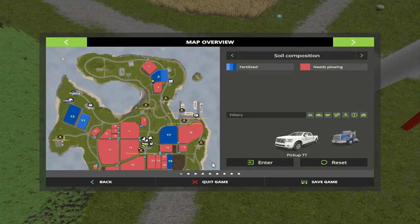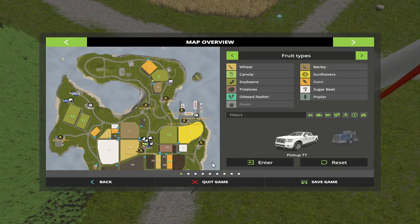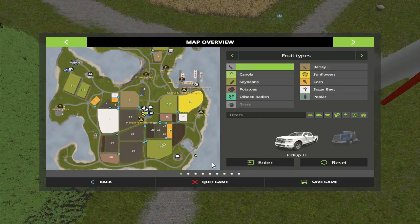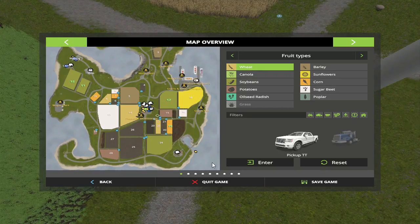Let's see what this field is here. Oh it's barley. I was hoping that'd be a little bit something else but it's not going to be. Trying to think here folks. Number 22 down there is wheat - we need some wheat also.